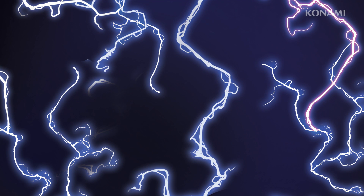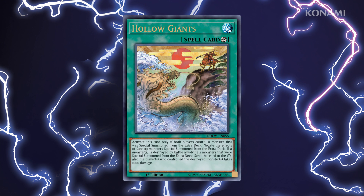If you prefer battles to be won and lost on pure strength, you might be interested in the Hollow Giant spell card. You can activate it if both players control a monster Special Summoned from the Extra Deck, and it negates the effects of all face-up monsters on the field that were Special Summoned from the Extra Deck. This effect lasts until a battle between Extra Deck monsters ends in one or both being destroyed, at which point Hollow Giant sends itself to the Graveyard and knocks 1,000 life points off the controller of the destroyed monster. The art on this card is really cool and unique.